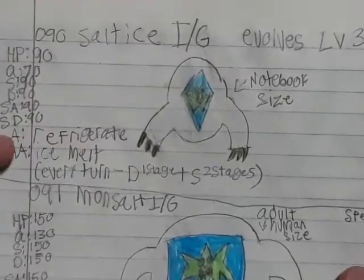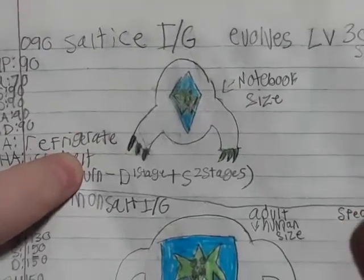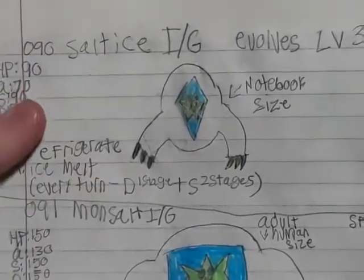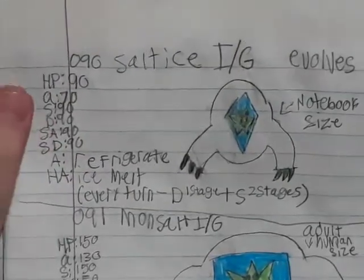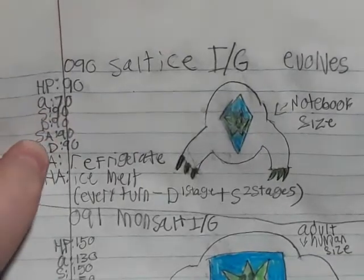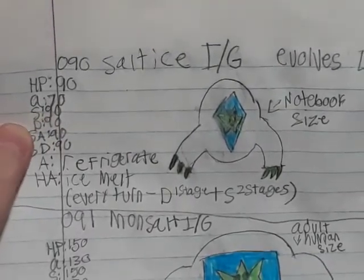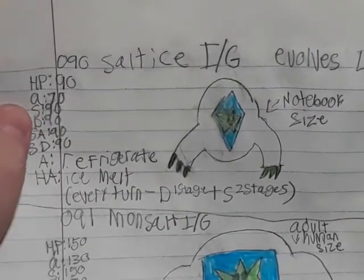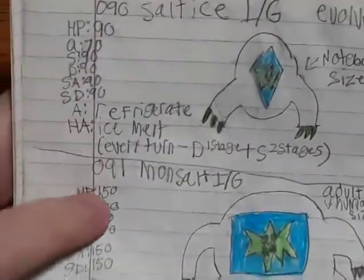Salt Ice — the ability Ice Melt causes defense to drop one stage and speed to rise two stages every turn, which is actually a really cool ability. Maybe it could work as a sweeper. Its defense and speed are pretty much the same, so it might make a good sweeper.